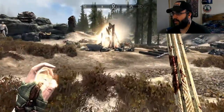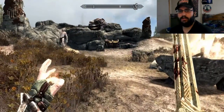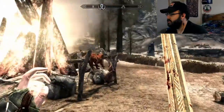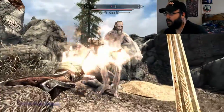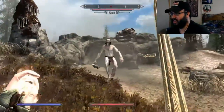Hey, nice little camp you got here. Oh — mammoth cheese! I love mammoth cheese. We got some Imperials too. I think that's Imperials or Stormcloaks, it doesn't matter. I'm going to take you out first. Come on you giant, you're going to face the wrath that's known as Cheeto.